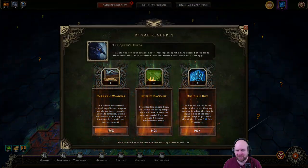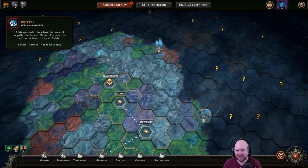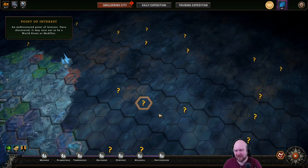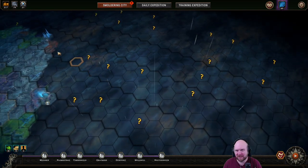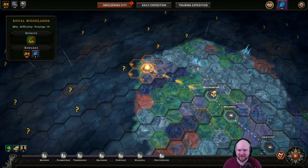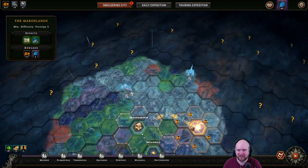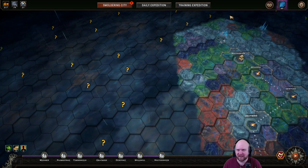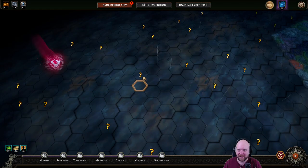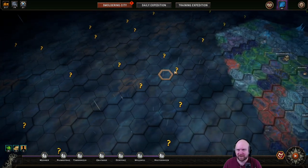What if we do one caravan frosts? I love it. We'll go here, we'll stretch, we'll go this way. This keeps us in prestige 10 land, which I don't like. I suppose it can't be helped though. I don't like going over here because if I go here — one, two, three, four, five — I can get there from this point of interest.